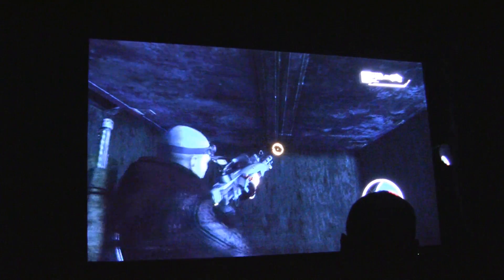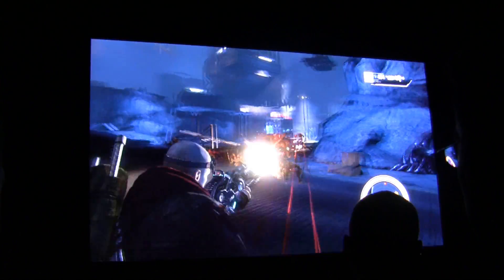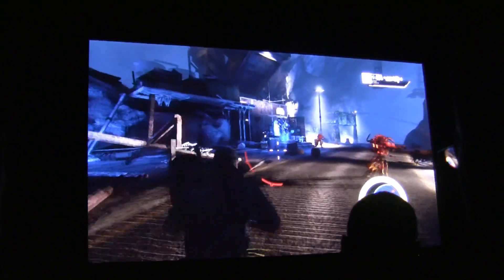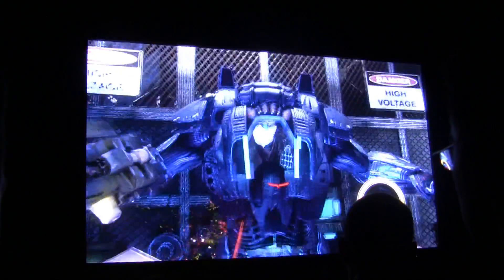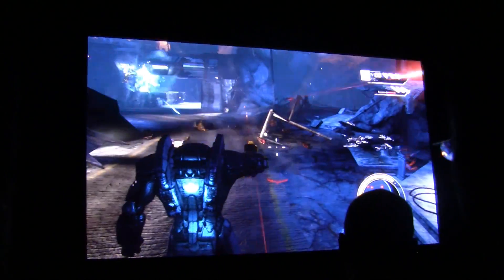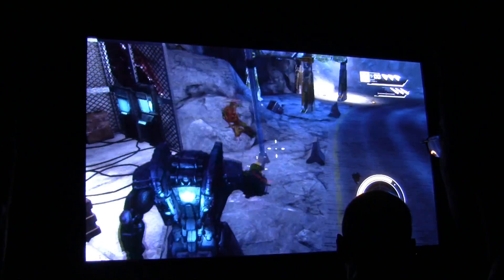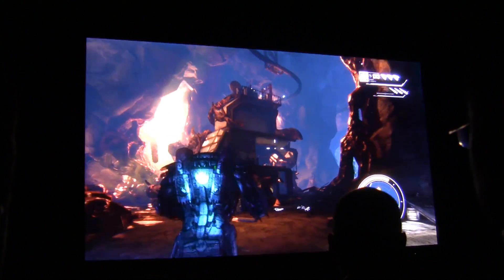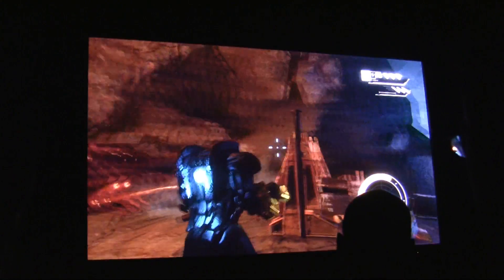Darius is outnumbered and surrounded — he's going to need something more powerful. What he needs is the Red Faction Leo, the state-of-the-art cutting edge Red Faction technology. This building is the core of the infestation and it has to come down.